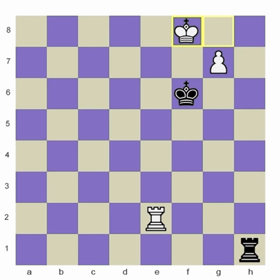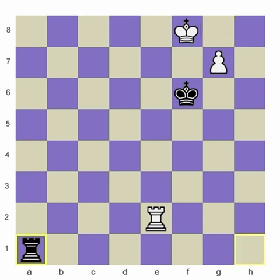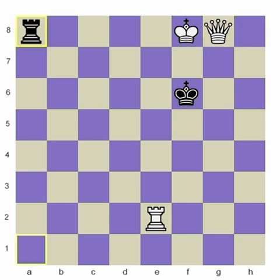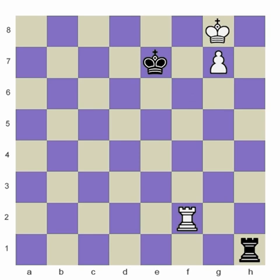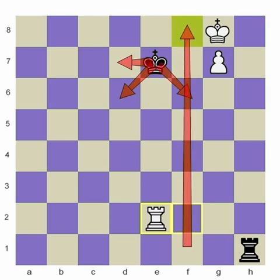We move our king away from the queening square. This rook is now useless — he can't come over and give checks immediately. If he tries to do that, we queen, simply block with our rook, and we're easily winning. So giving this check on e2 forces the king to move away from the pawn, because if he moves here, he's blocking the entire open file, allowing you to queen immediately.